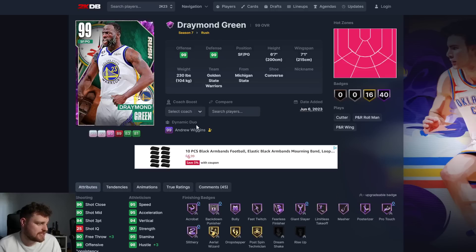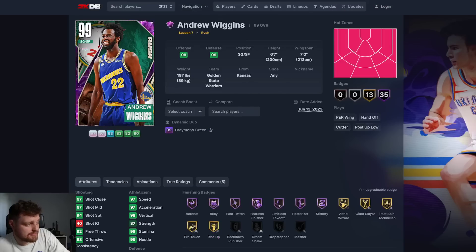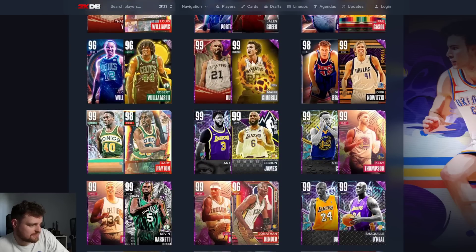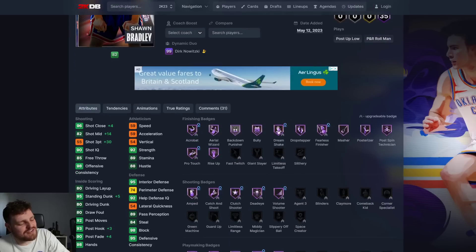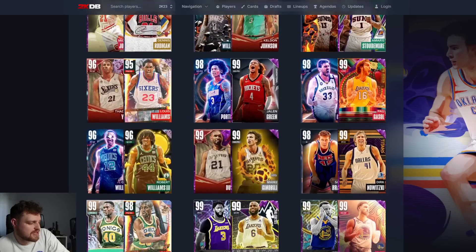If you want to make a Warriors team, Draymond is basically perfect stats and badges wise - it's just Draymond's release that sucks. Does Sean Bradley get a boost in speed? They really only give him a 55 three ball. Boost that three ball to 80 and maybe we're talking, but it's not worth using Dirk to play Sean Bradley.